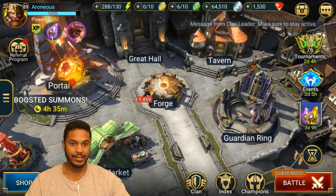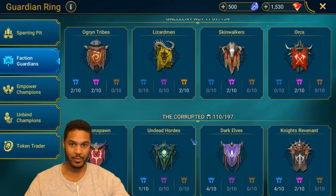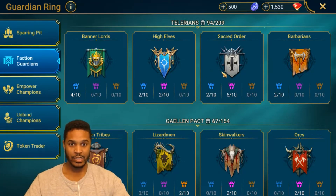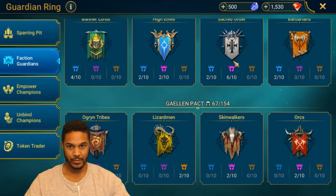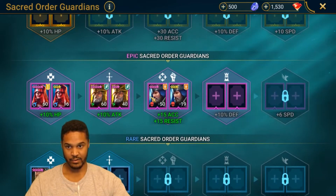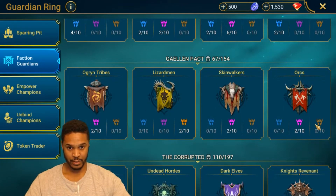My Guardian Ring, as a free-to-play player, it's not great. So here's what mine looks like right now. Banner Lords, I've got only 4 dupe rares, 2 dupes, and High Elves. Honestly, most of my rares I'm using for food. I do have 6 of the Sacred Orders for Epics, which is nice. And then 2, 2, 2 across the board.